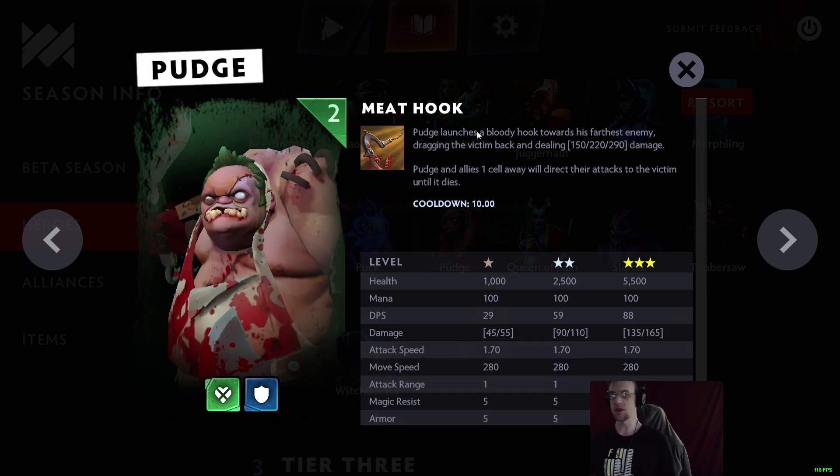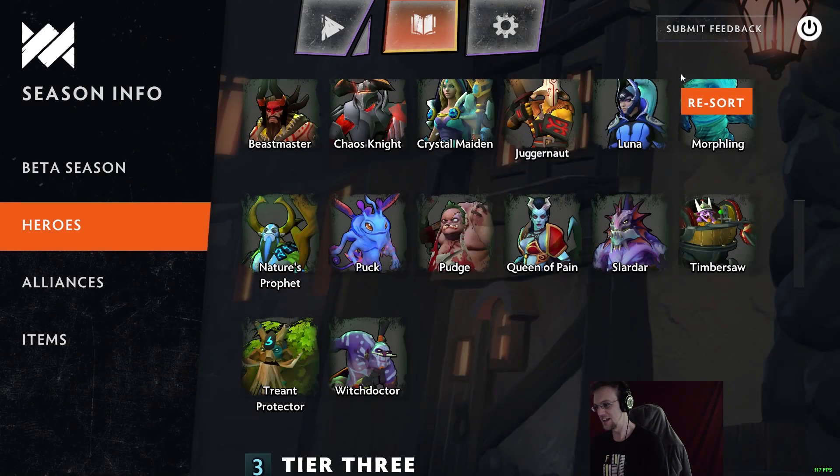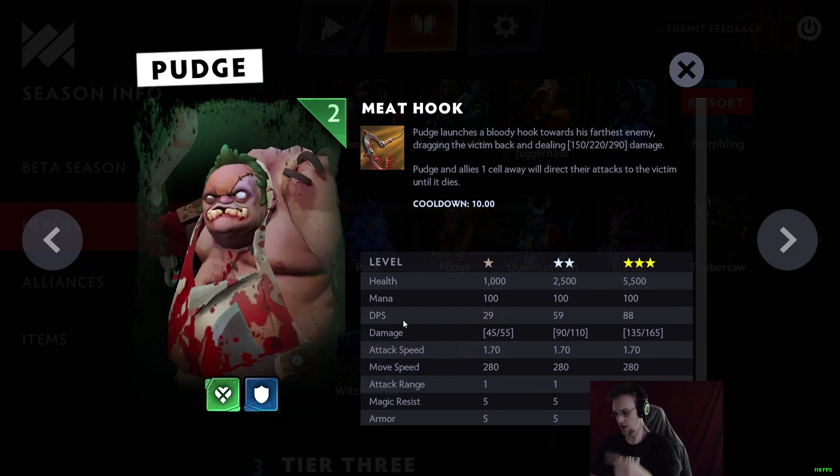Pudge is a new unit who is Heartless and Warrior with Meat Hook. He launches a bloody hook towards his farthest enemy, dragging the victim back and dealing 150/220/290 damage. Pudge and allies one cell away direct their attacks to the victim until it dies — really cool. You pull someone out of position and everyone beats up on them, which seems very good against key targets like tidehunters or shadow fiends.